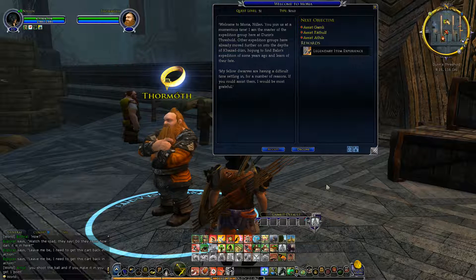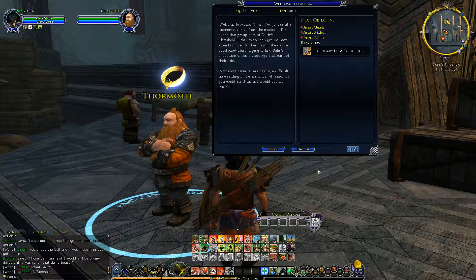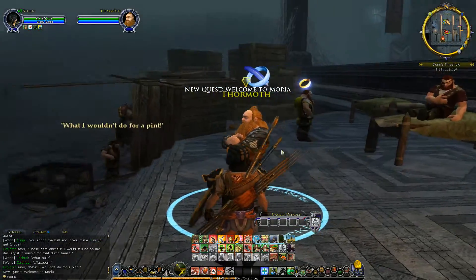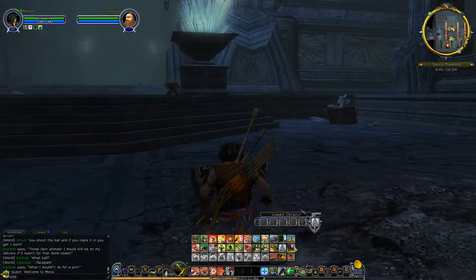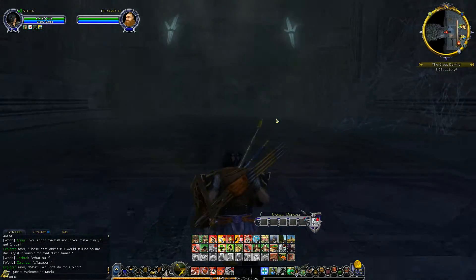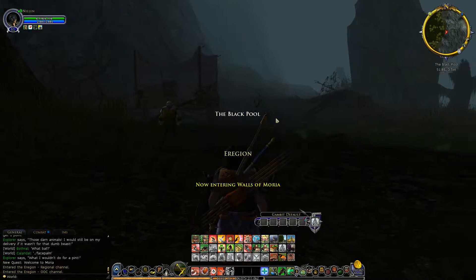Dormal welcomes us to Moria at a momentous time — he's master of the expedition at Durin's Threshold. Other expedition groups have already moved further into the depths of Khazad-dûm hoping to find Balin's expedition and learn of their fate. His fellow dwarves are having a difficult time settling in. There are a bunch of quests here, but I want to get our other weapon identified and powered up first — I think we're going to have to make a long run.